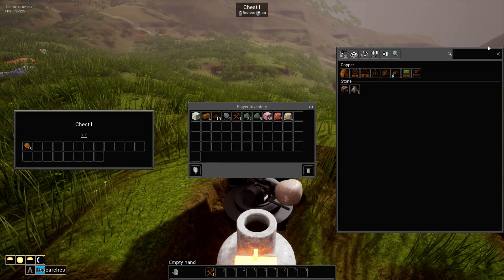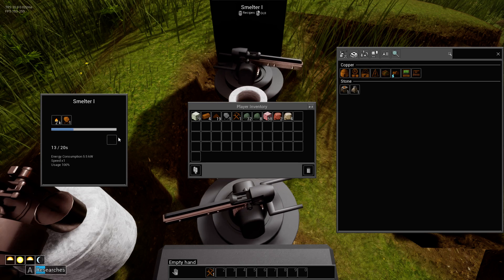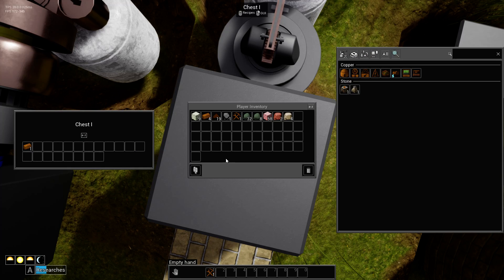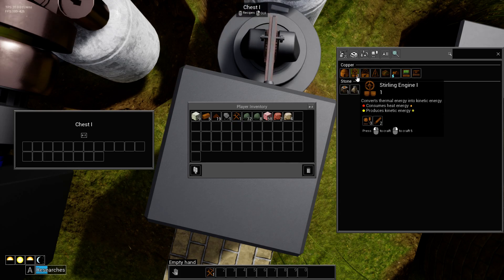How many do I have in here? I think it's one to one — let's check. Yeah, one makes one, one to one. It takes 20 seconds. I've got five — woohoo. I'll make that now.